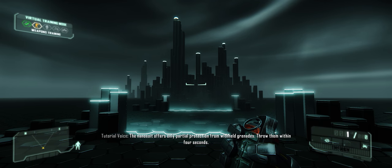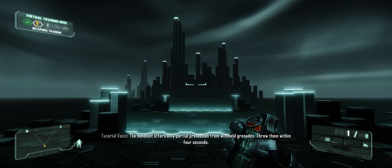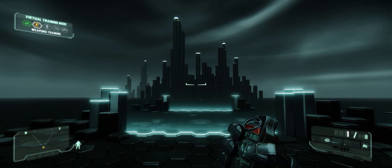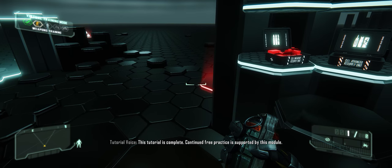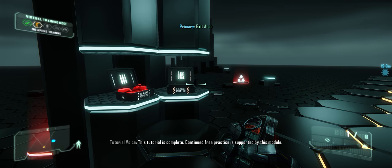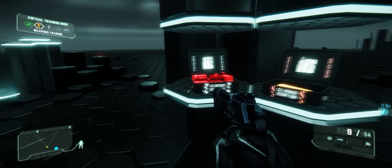The nanosuit offers only partial protection from withheld grenades. Throw them within 4 seconds. This tutorial is complete. Continued free practice is supported by this module. Let's go.